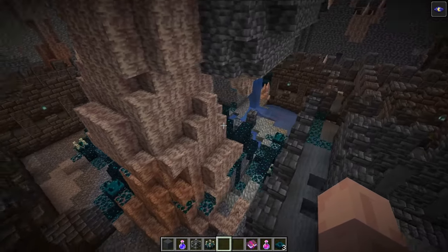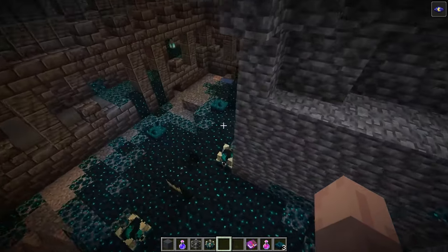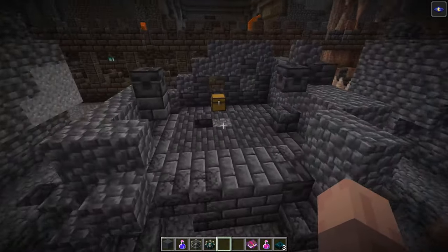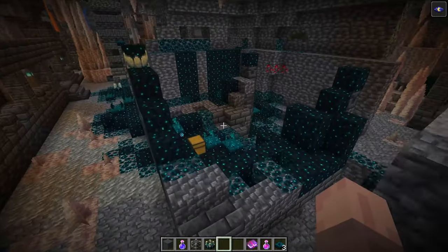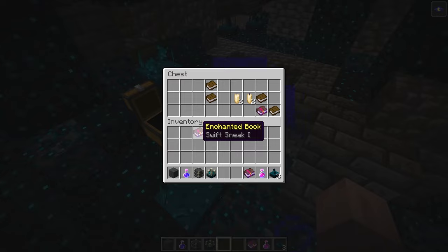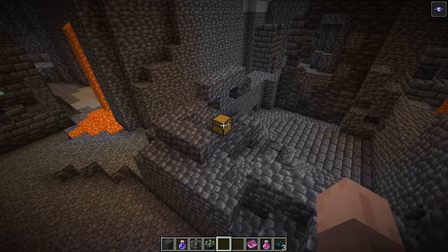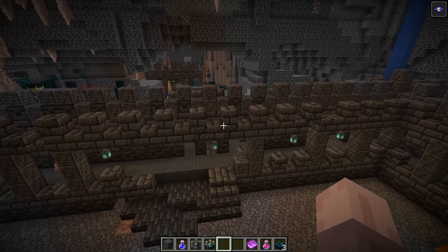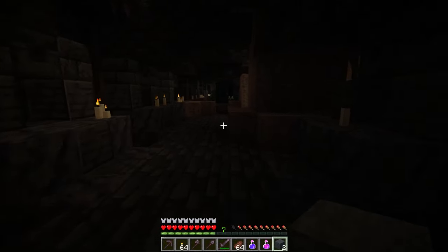Now let's talk about the skulk blocks. We've had some information on them before, but now we have a lot of updated information on how they'll actually work in game. All of them require Silk Touch to pick up, and the most efficient tool to collect any skulk block is the hoe. The two most important skulk blocks are the skulk shrieker and the skulk catalyst.